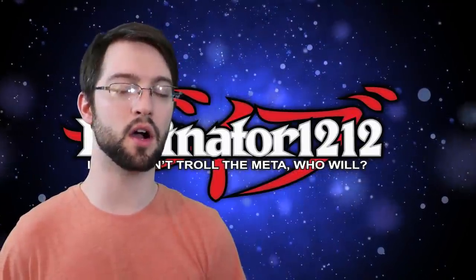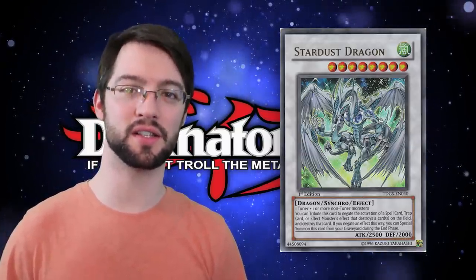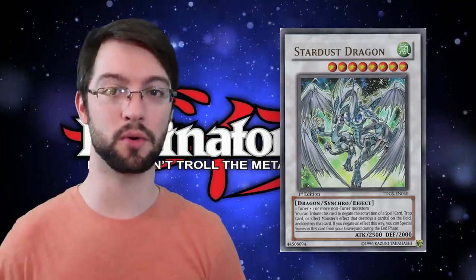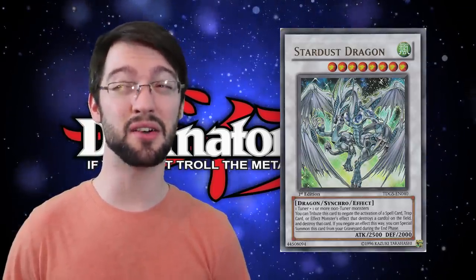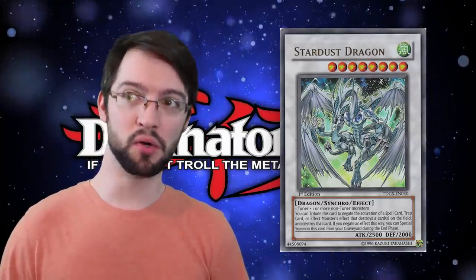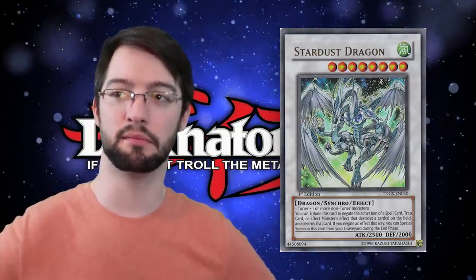Number four is Stardust Dragon. Stardust freaking Dragon. This level eight Wind Dragon monster is Yusei's ace monster card, as well as being one of the better Synchro monsters we ever got in this game. Coming out in the very first set and being one of the protagonist's main cards is actually pretty impressive for Yu-Gi-Oh — even modern Yu-Gi-Oh, where that first new set of a new mechanic isn't always the best. It's really cool to see a really solid poster boy for the summoning mechanic help push that mechanic into the meta.